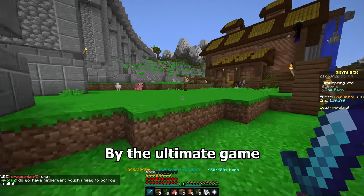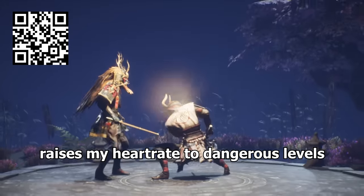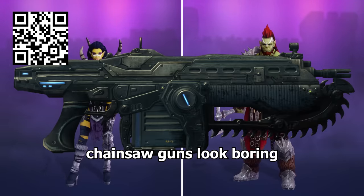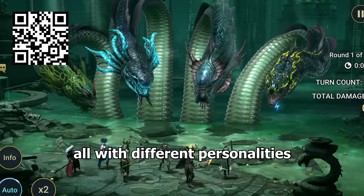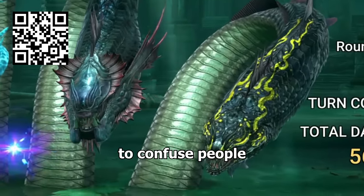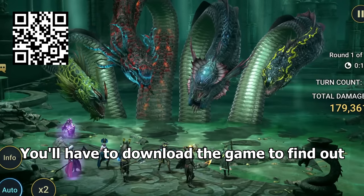Luckily this video is sponsored by Raid Shadow Legends. Personally I have Raid next to my medical app because the excitement of the game raises my heart rate to dangerous levels. Raid is a free-to-play super popular mobile game with enemies that look incredible and weapons that make chainsaw guns look boring. They just released a new update with a Hydra boss — it has six heads all with different personalities. One has a foot fetish, another goes around saying the Harry Potter books were better than the movies, there are twins who wear each other's clothes to confuse people, one likes indie bands like the Beatles, and the last one paints self-portraits. Was any of that true? You'll have to download the game to find out.